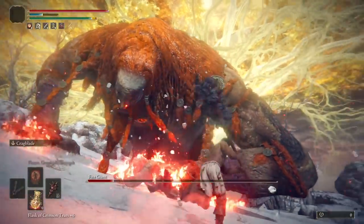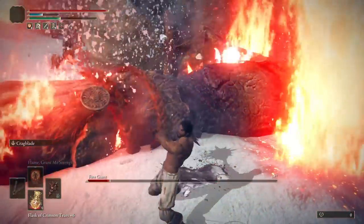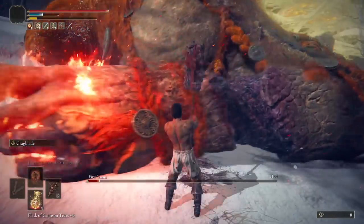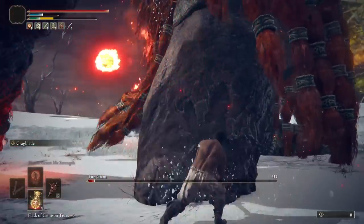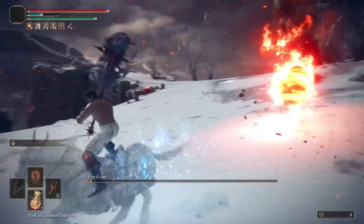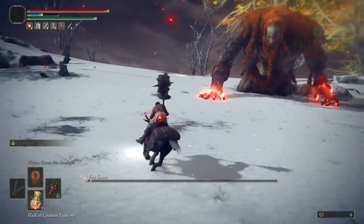Riding around bonking his feet with Torrent is probably the safer approach and relatively easy with a bleed weapon. But since me and this guy haven't been getting along recently, I decided to fight him straight up to get it done as quickly and safely as possible. Fighting him this way and going for the arms is definitely riskier if you don't know the moveset too well, but there's also far less risk of you suddenly getting rolled on out of nowhere. So decide which one is best for the health of your controller.